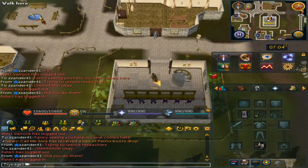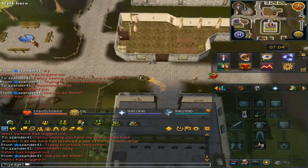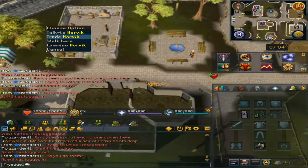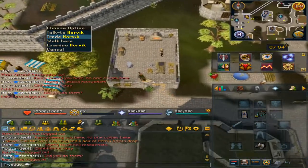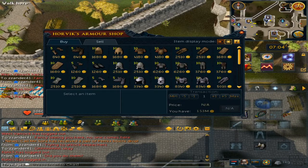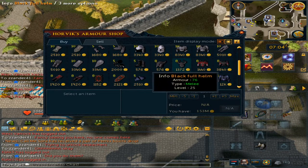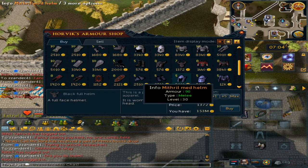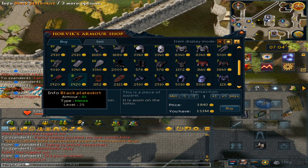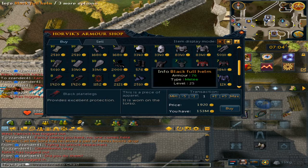I am in Varrock, so let's go to the armor shop. There is actually a certain way you can only kill the Tormented Wraith, and that is by wearing black armor — which is only three pieces. So I will be buying the full helmet, the plate body, and the plate legs.